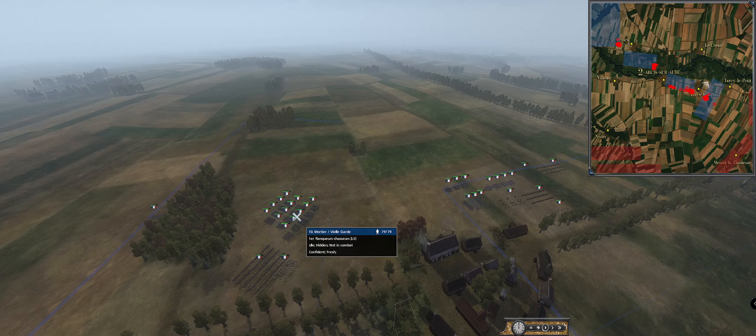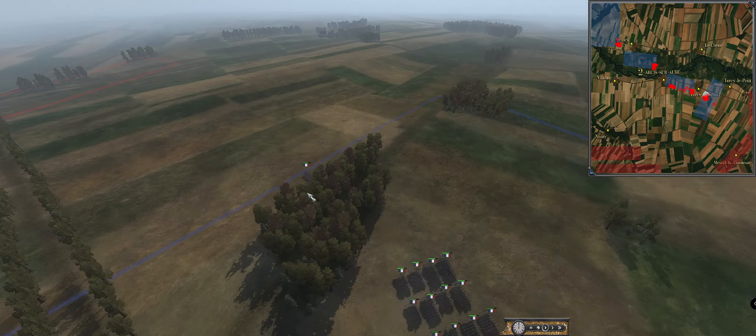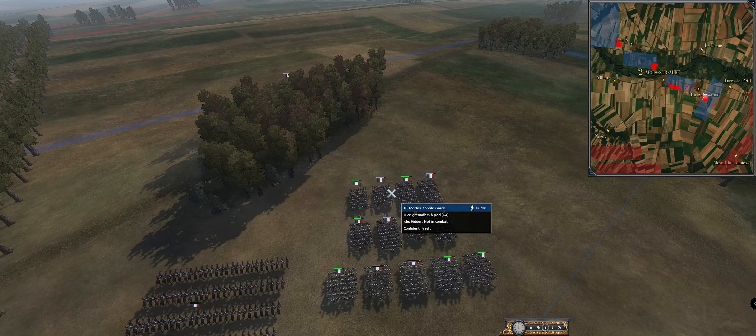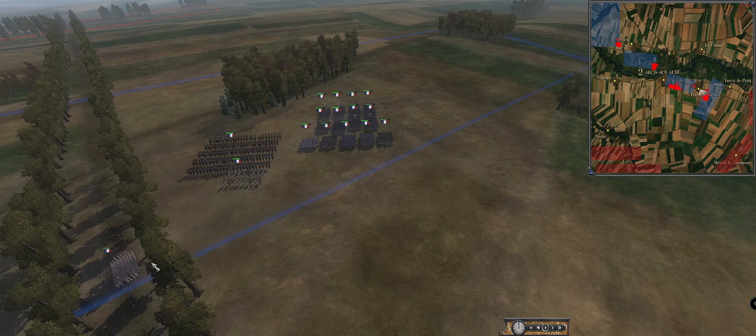For the Imperial side, it's Mortier with the Old Guard. The guard was known for its heavy usage in the 1814 campaign. He's got the Ledoux combat gen, some of the grognards, looks like the full Old Guard division, some filler, and then Mortier leading.